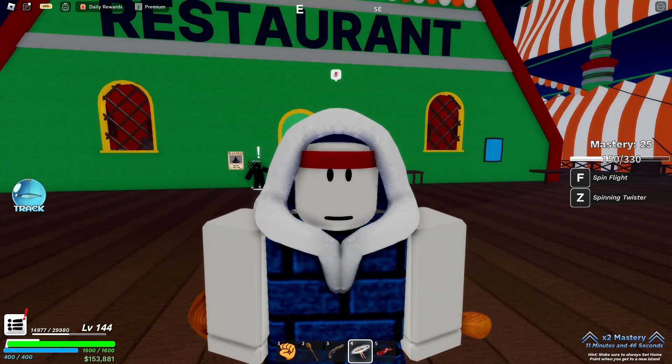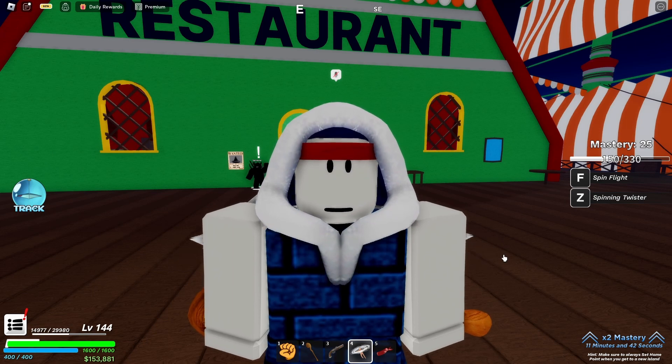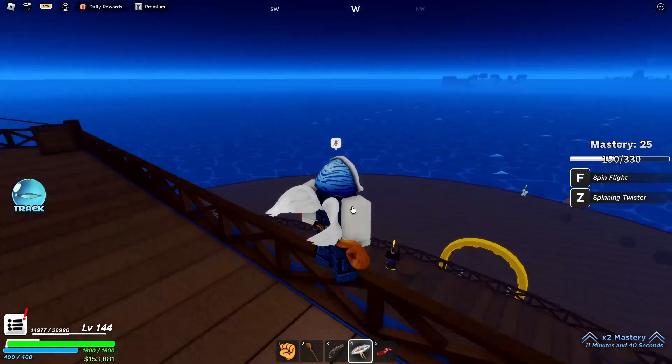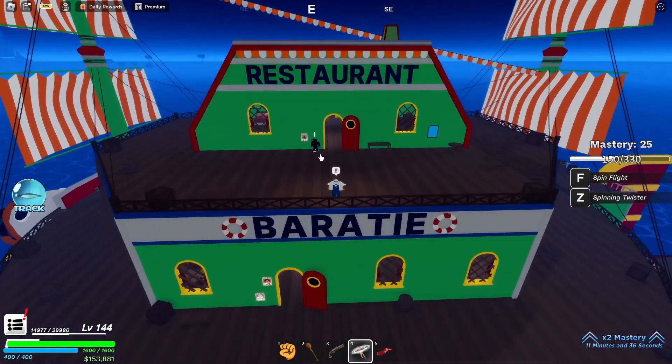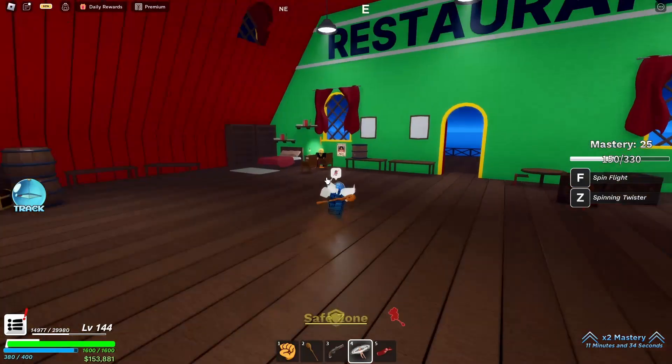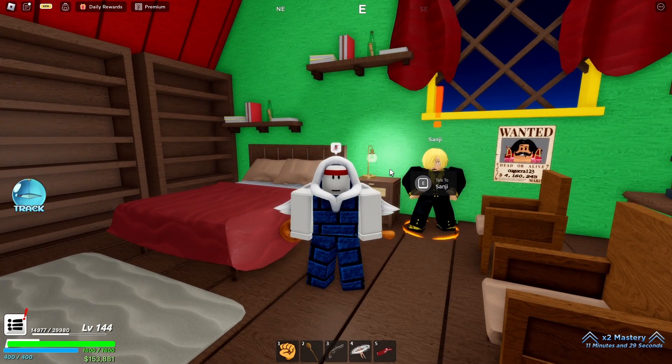I'm playing Demon Piece and I'm going to show you how you can get yourself the Black Leg style, which is a fighting style. Here I am at Baratier, and at the very top of this restaurant you'll be able to find Sanji himself. Sanji is going to be very important because he's the one that's going to give you the Black Leg.